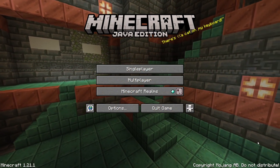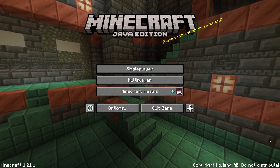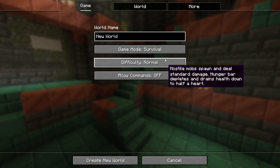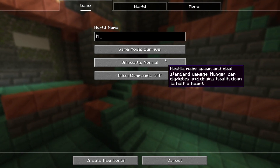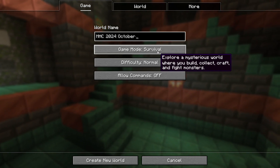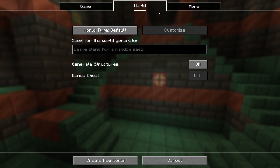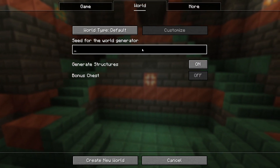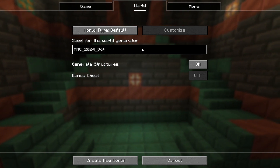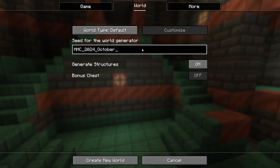It's time to set up the world. We're using the latest version of the game as of the time of recording, which is 1.21.1. Hit single player, create new world, type in whatever world name you would like. Make sure you're on hardcore mode, head over to the world tab, type or paste in the seed, which is MHC_2024_October. You generate structures on, bonus chest off.